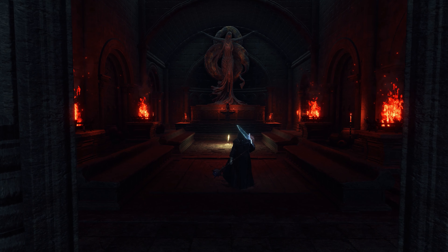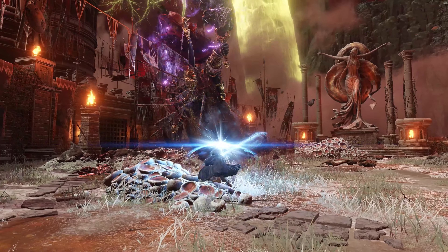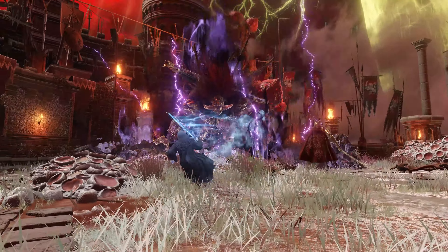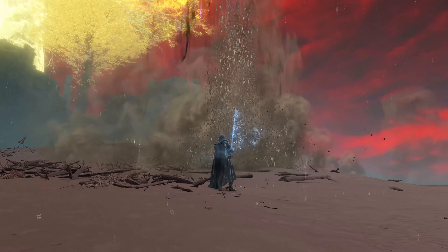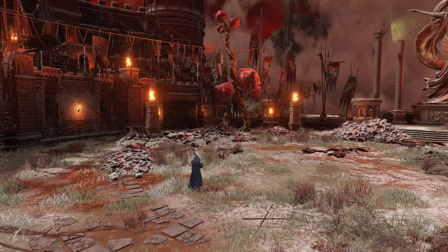If you've visited the Caelid Coliseum in Elden Ring Darkmoon and participated in the arena, you may have noticed a weird interaction during this encounter. This is a fight between Radon and Melania, where you are tasked with defeating both of them. About halfway through Radon's health bar, you'll notice that he jumps away to prepare his meteor tech — but he never comes back down. Why does this happen?